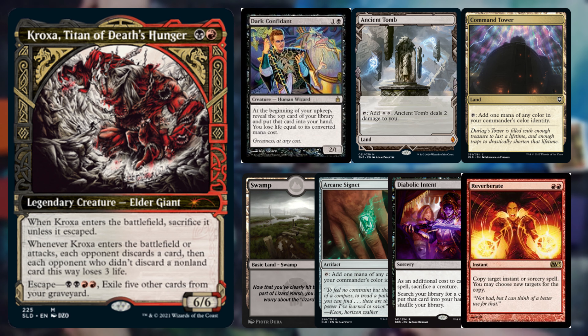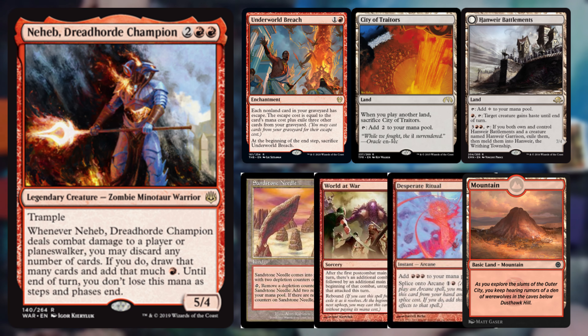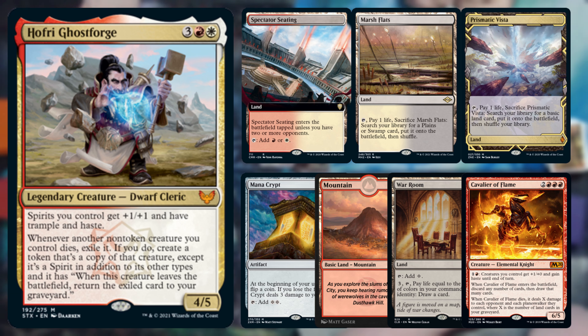Let's get straight into this game. Colin is piloting Kroxa, a Rakdos combo stacks deck. He opened with Dark Confidant, Ancient Tomb, Command Tower, Swamp, Arc Insignia, Diabolic Intent, and Reverberate. Ryan is piloting Neheb, a list constructed by The 99. He opened with Underworld Breach, City of Traitors, Hanweir Battlements, Sandstone Needle, World at War, Desperate Ritual, and a Mountain.